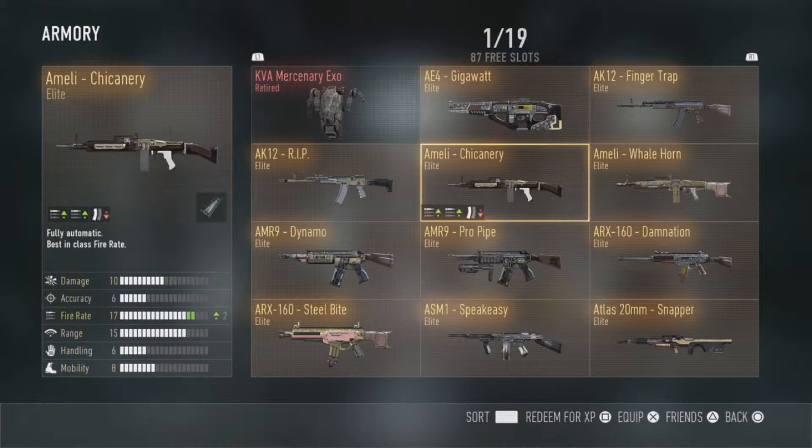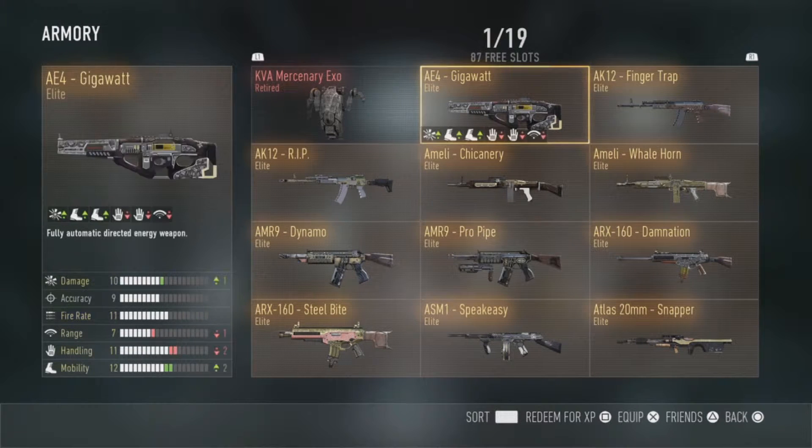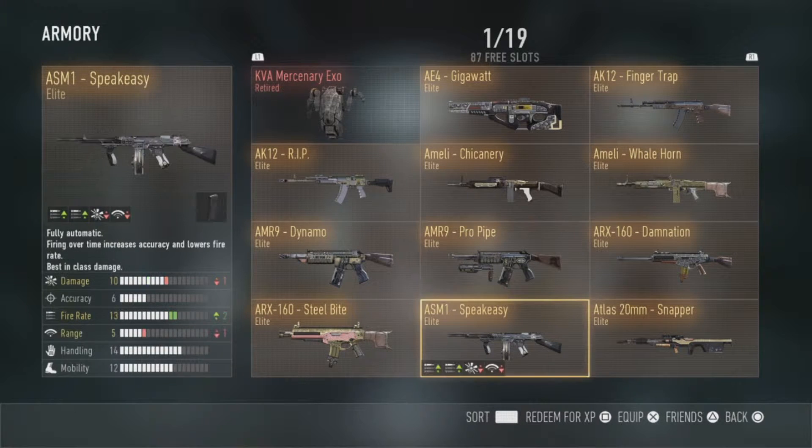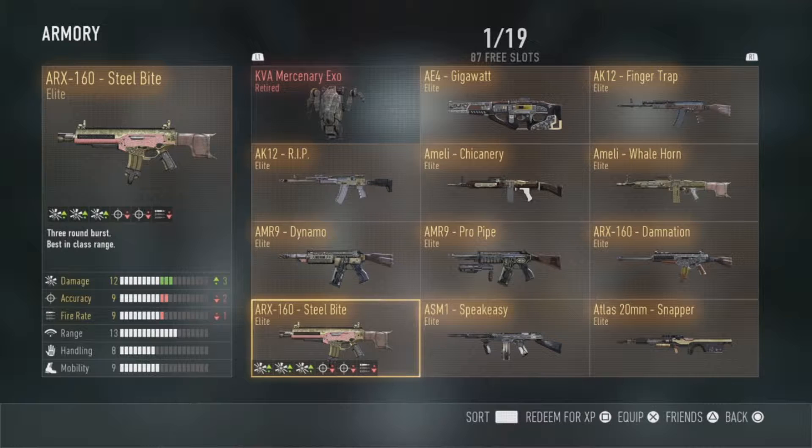We'll start off with Advanced Warfare. Got quite a few Elites. I've got the Giggle — I don't mind using that, iron sights are a bit dirty though, I don't like them. Another one I use would be Chicanery, that's quite nice with a foregrip, some rapid fire and a red dot — that thing melts. Steel Bite, I'm not a big fan of personally.